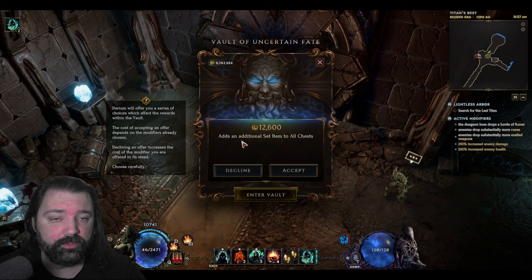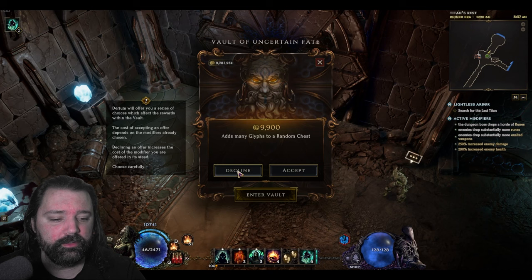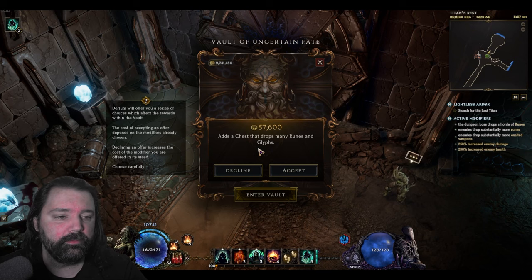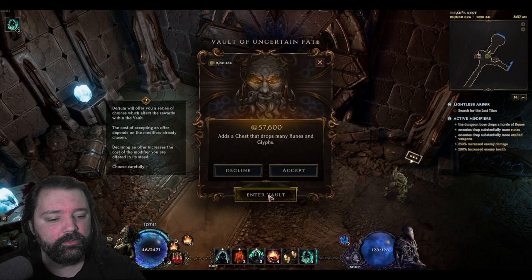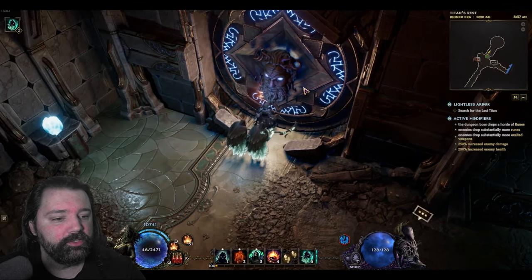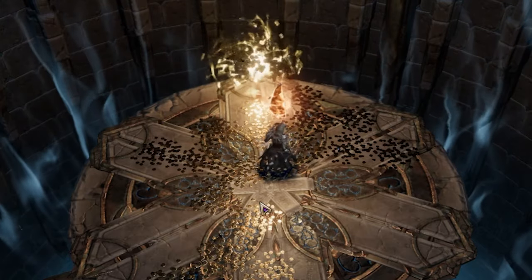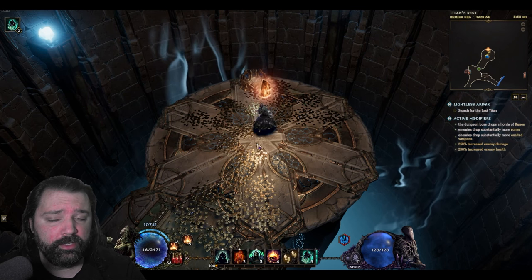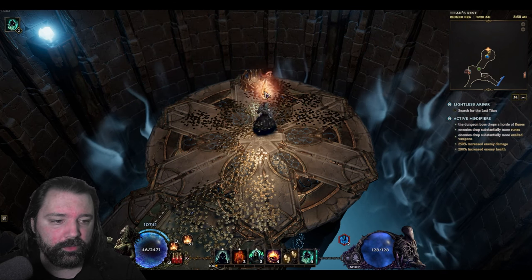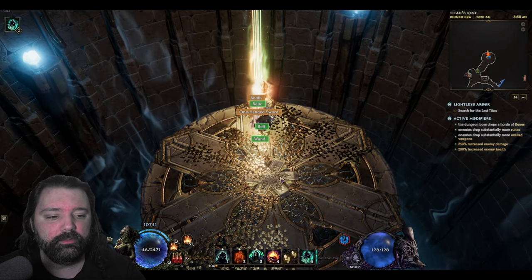I'm going to continue to decline — here we can get 30% more items. I'm specifically looking for uniques at this point, so I'm going to decline a lot of these. There's another unique option there. I think this shows enough for the example. When you're ready, you can go ahead and hit enter the vault, proceed forward, and you'll actually see these chests begin to populate on the map as you get towards the center of this platform. Depending on how many options you chose, you may have multiple chests.